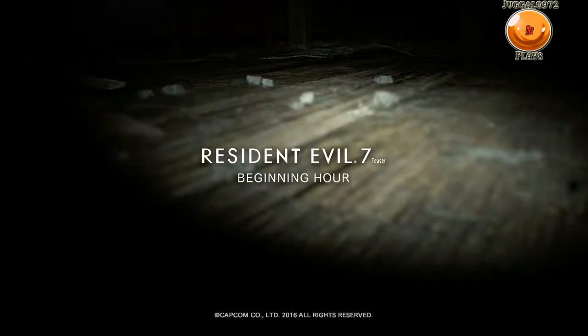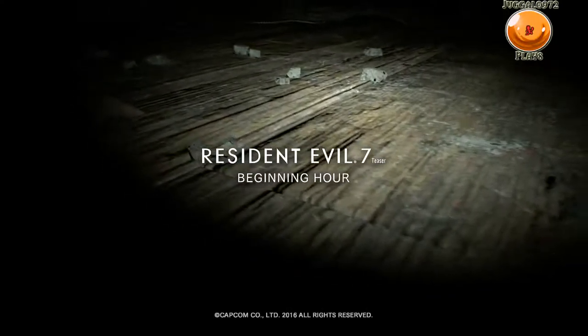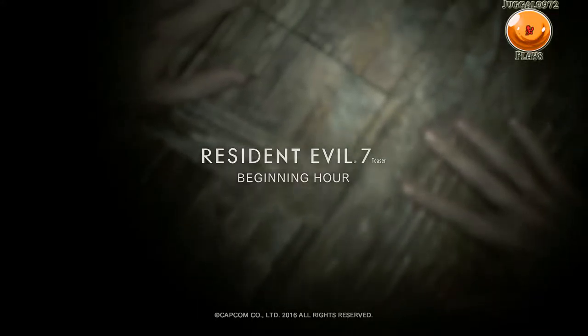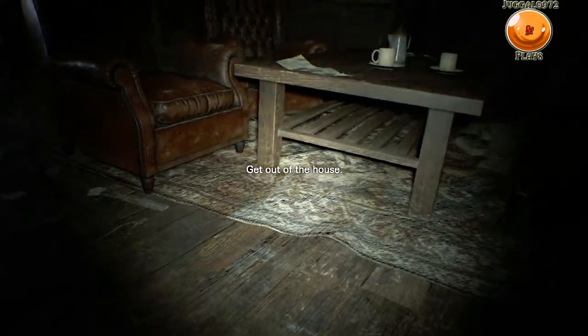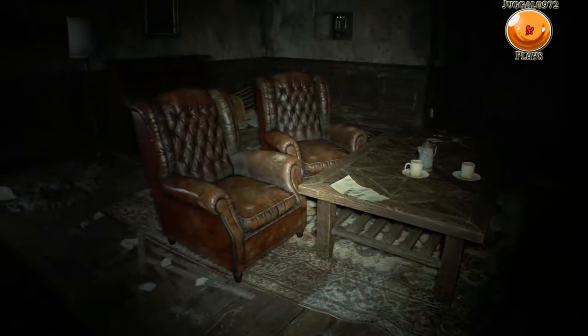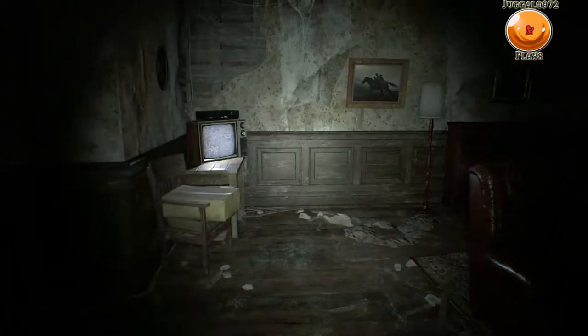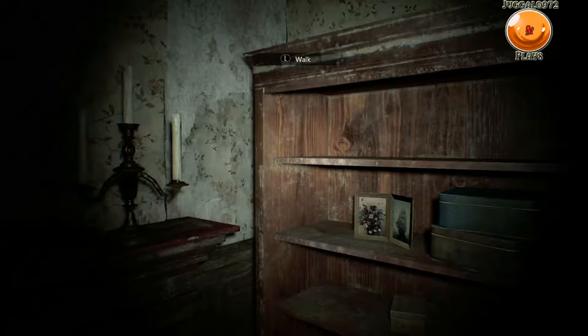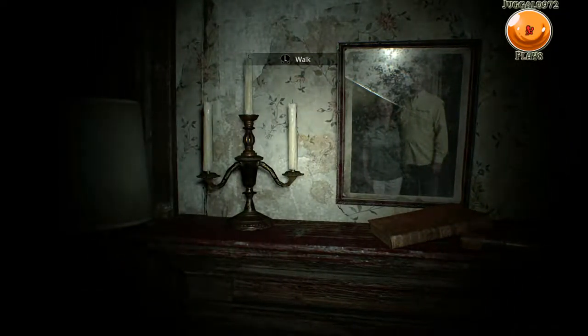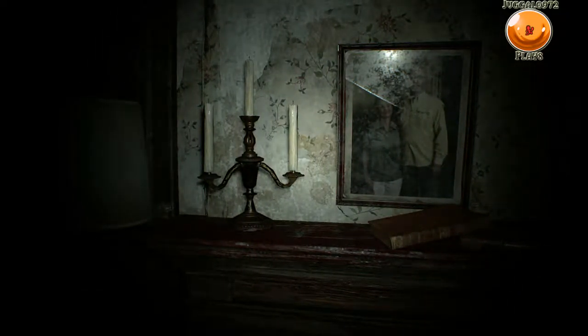What's going on y'all, it's your boy Juggle Night 72 here and welcome to Resident Evil 7: The Beginning Hour. Best way I can describe this is much like a playable teaser for PT, and apparently we are stuck in some sort of abandoned house. While we're at it, why don't we just take a look around? First I need to turn off my fan real quick. Okay, now that it's turned off, let's take a look at what we got here. Apparently got a flashlight, and good lord.